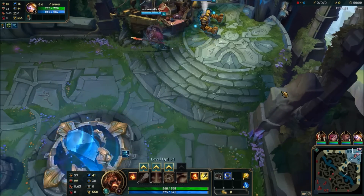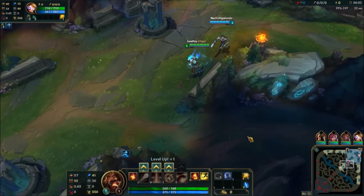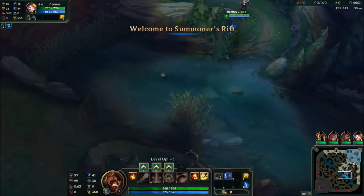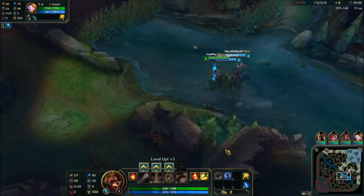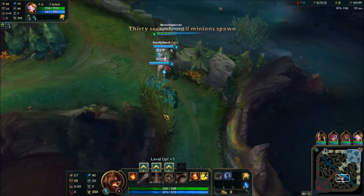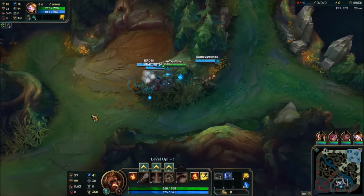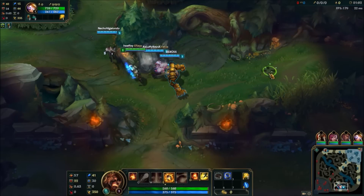Has he even bought yet? Yeah, he's bought. We're a bit late for the invade now, but hope for the best. We're against a Yasuo so that's going to be slightly challenging because we have to spend the whole game playing around his wind wall. That's obviously a really strong counter to my ultimate and my Q. What's Blitz going to do? I want to get E because it's really useful against Yasuo in lane.